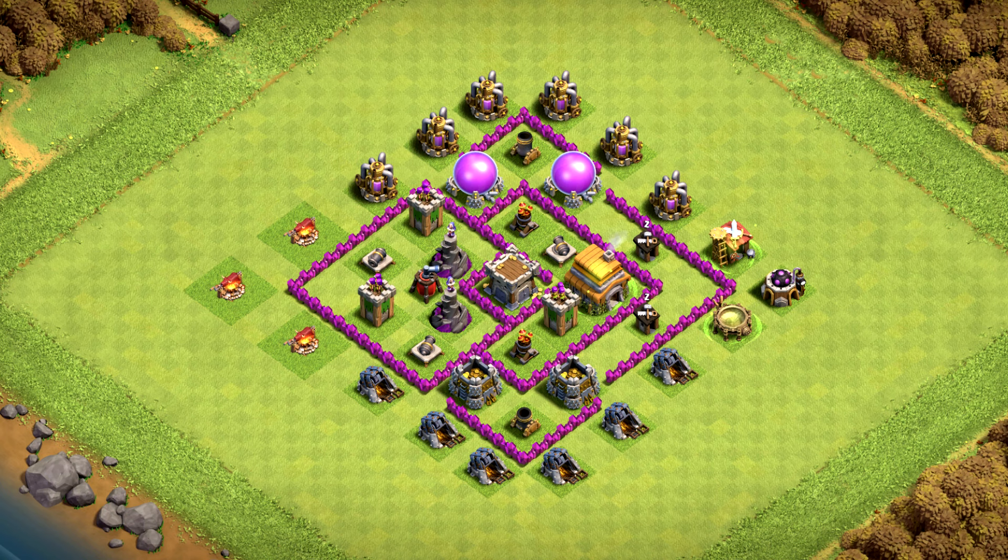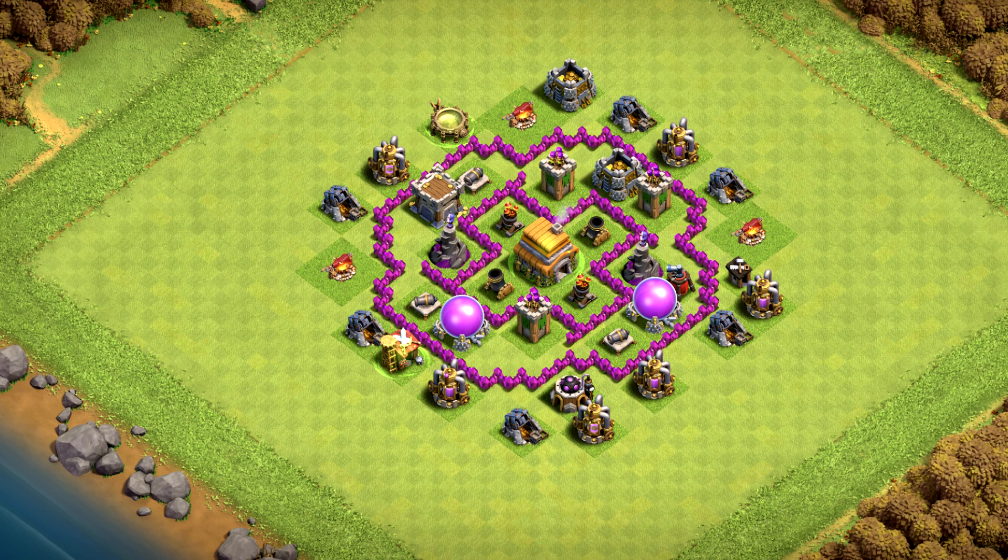Base number 4 is my favorite — great design and great performance overall. Try it first for pushing trophies and clan war league. Base number 3 is an open ring TH6 which is pretty strong now — use it for clan wars, trophies, and farm.